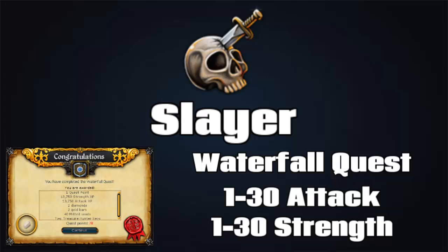The next thing that will really help you when you first start training melee is the Waterfall Quest. It doesn't have requirements, so you can do it right as you start the game, and it will get you from level 1 to 30 attack and 1 to 30 strength. You can do this at level 1 on melee stats, or you can train up a little bit, get better armor, and then do the quest. However you can do the Waterfall Quest as soon as you like, and you won't even have to do the first stage of melee training, which can really save a lot of time.